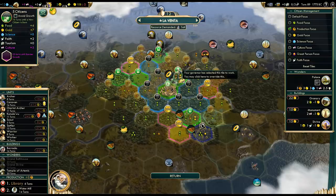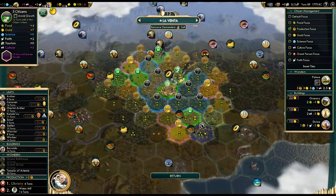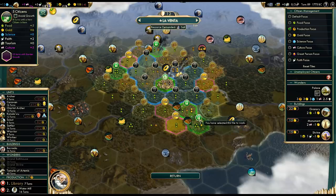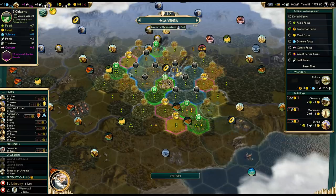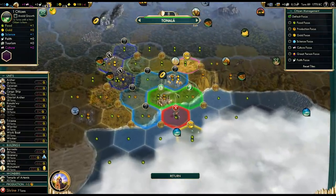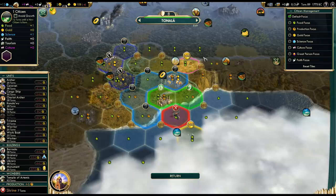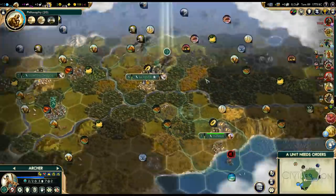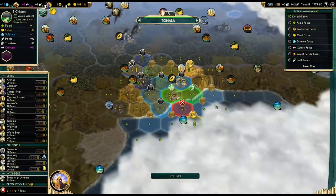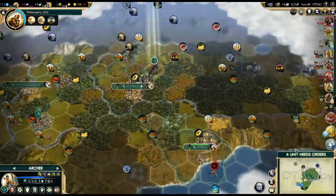Our tile assignments got moved somehow. We should be working that luxury to the south — let's fix that. Six turns for city growth. This city won't have any good tiles to work unless we buy the wheat, but that would make us go bankrupt pretty quickly. I guess we'll have to delay the city growth slightly — not happy about that, but it is what it is.